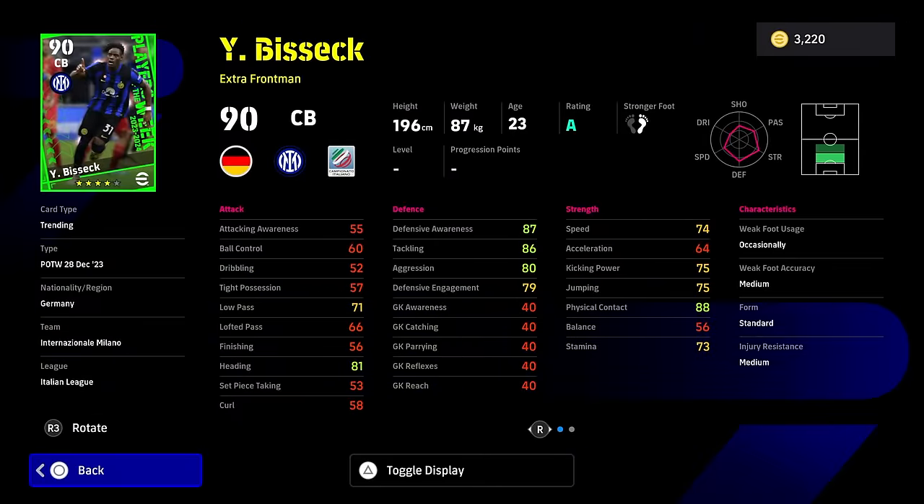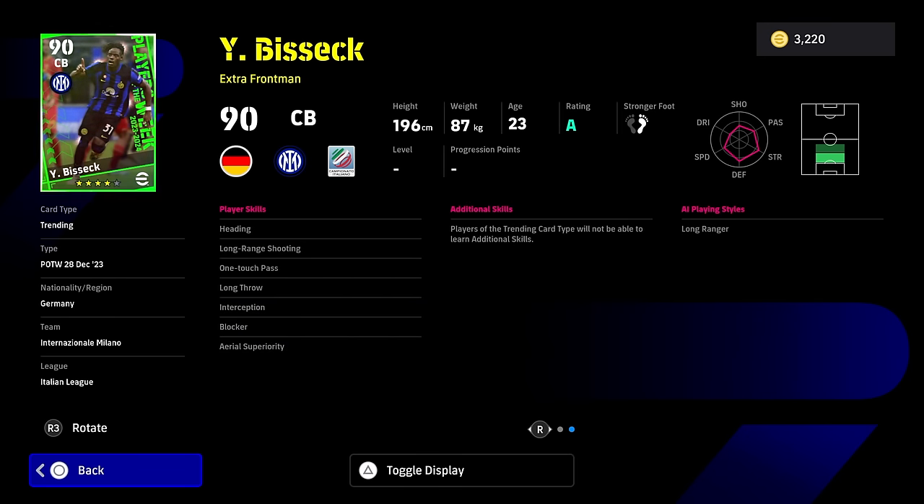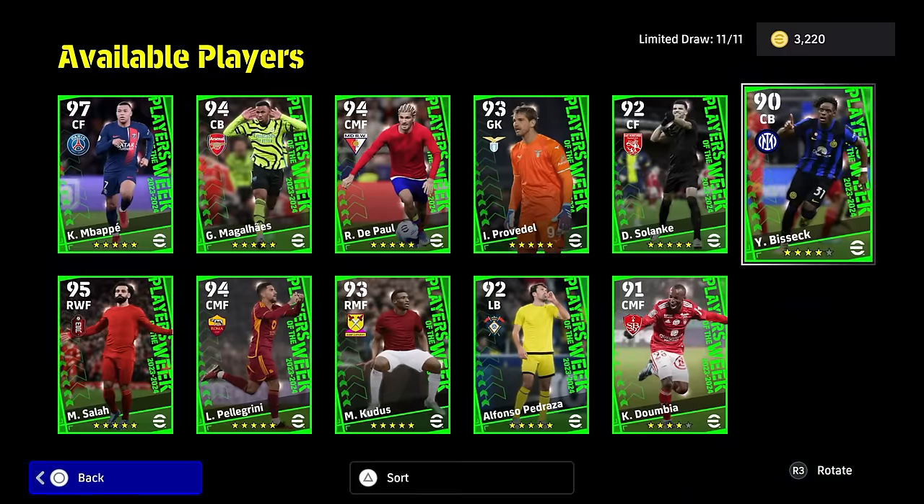Bessek is going to be a good card. He's very, very nice center back, but very slow as a CB with 64 acceleration. So you need to play him as kind of like your Van Dijk-esque type player — height, strength, very good defensive awareness — but he still doesn't go to 90 in any stat. So he's a bit of a bust, even though he's got one-touch pass, blocker, and interception. He doesn't have acrobatic clearance, so he's a bit of a bust.